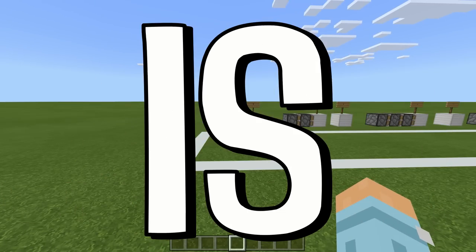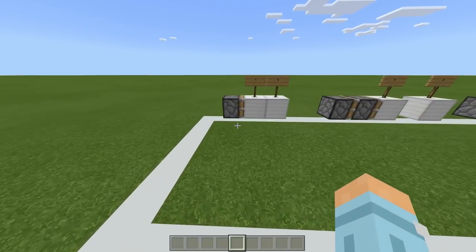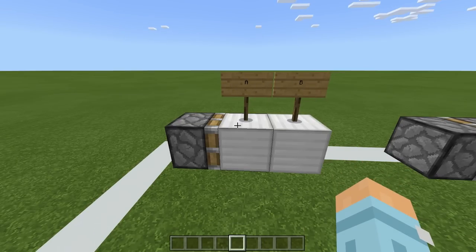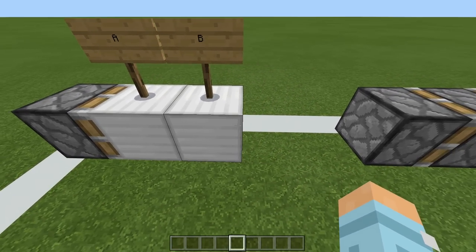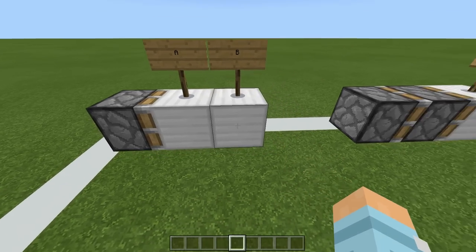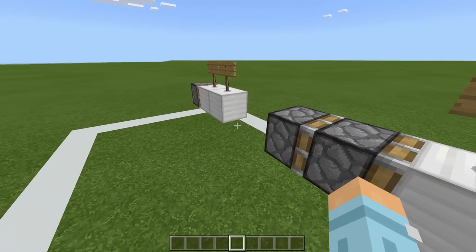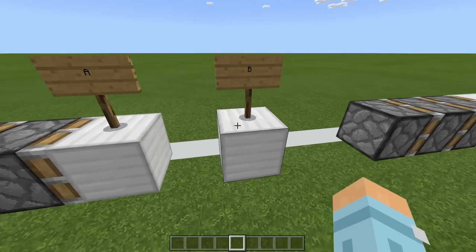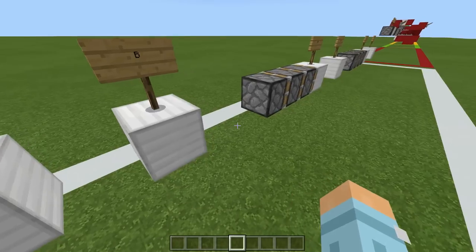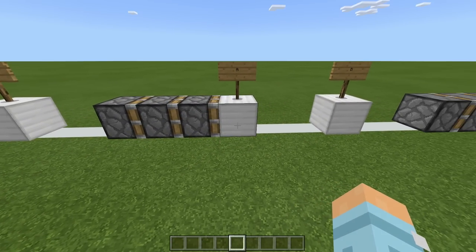So what exactly is a piston extender? Well it's exactly what it says on the tin — it extends the reach of a standard piston. This piston on its own can only move a block from point A to point B and then back. A piston extender, for example this one here, uses two pistons and can move the block two blocks. A triple piston extender has three pistons and can move the block three blocks.